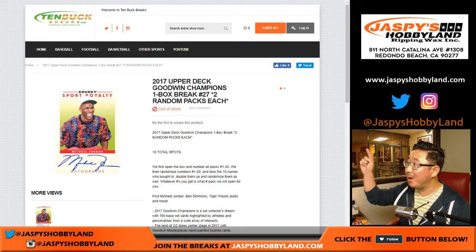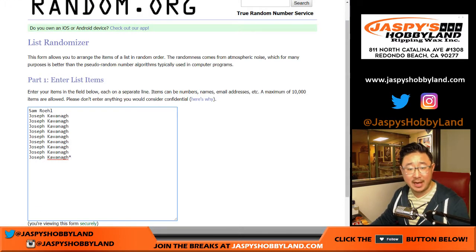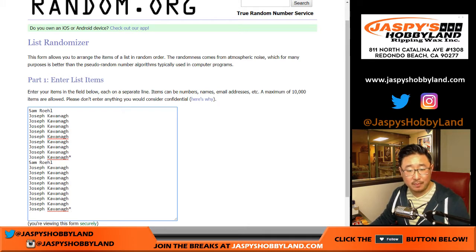Joe for 10bugbreaks.com doing a one-box break of the always goofy 2017 Upper Deck Goodwin Champions. This is break 27. Big thanks to these folks for getting into the action. You get doubled up right here as well — one spot gets you two packs, 20 packs total.